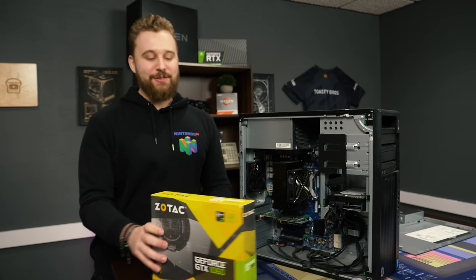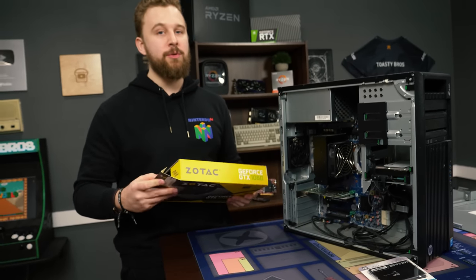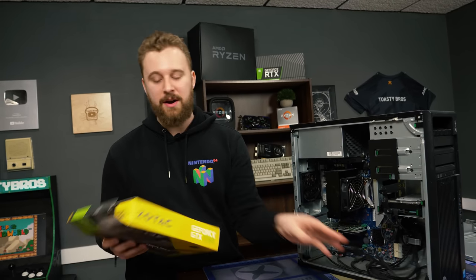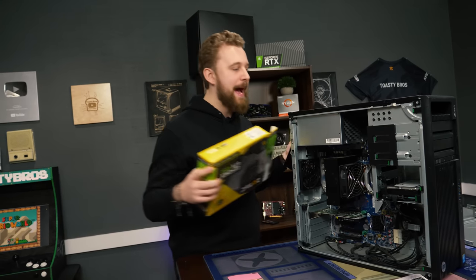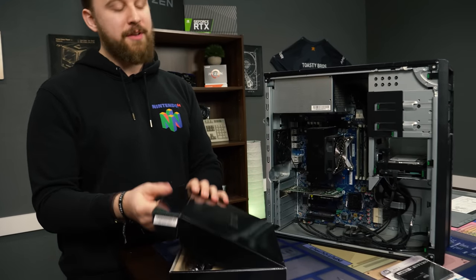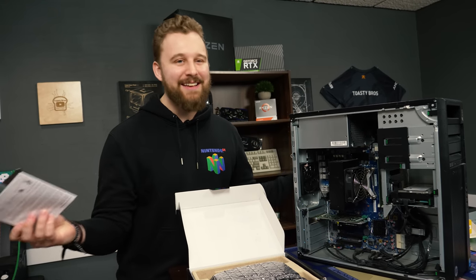Let's install this graphics card. What we have right here is the Zotac 1060 3-gig. The 3-gig is a good option to go with because most of them only use six-pin power, and because you only get six-pin PCI power — actually two of them — it's really a good idea to go with a card that only uses six pins. You can get adapters if you want to combine those two six-pins to, let's say, an eight and a six, but it's recommended to not make things complicated and keep it easy.